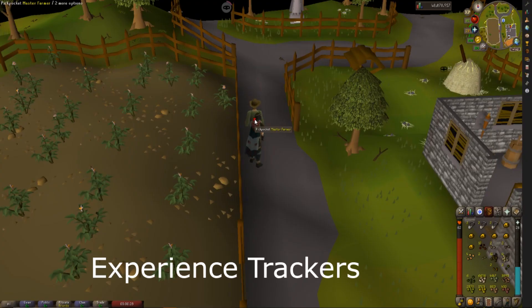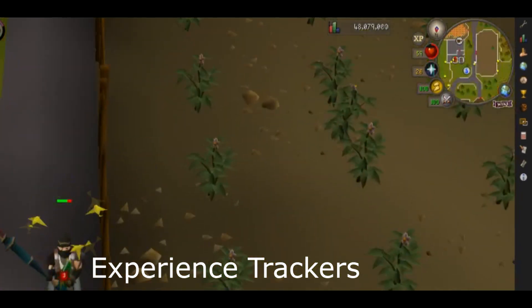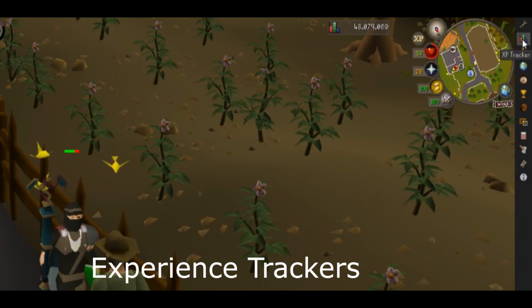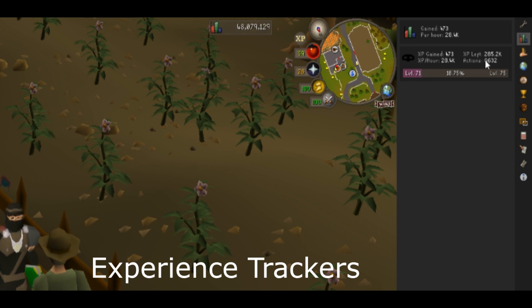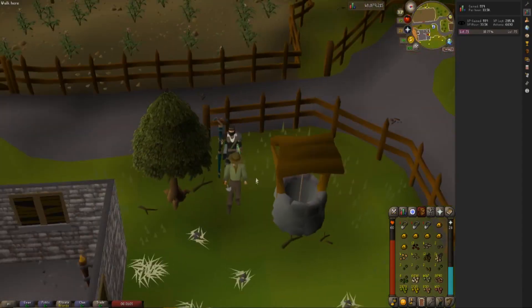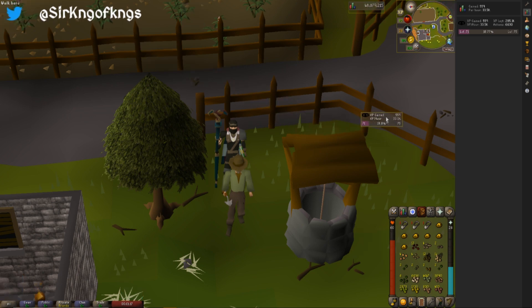An extremely cool function is the XP tracker. To track how much XP per hour you're getting, you click this button and it shows you the experience per hour, the amount of experience you've gained, the experience left toward your goal or next level, and the number of actions it takes to get there. If you don't want to keep the window open, you can right-click and add it to the canvas, and then by holding Alt you can drag it anywhere on screen.